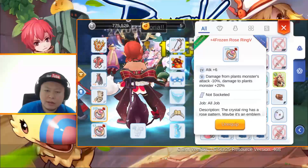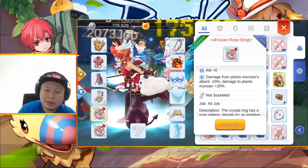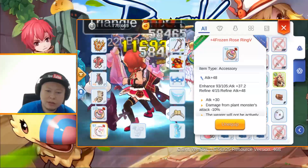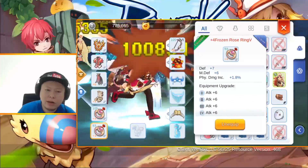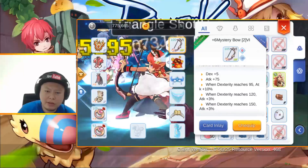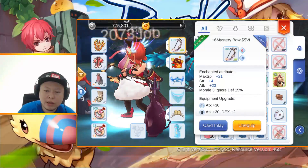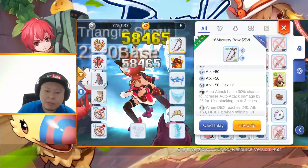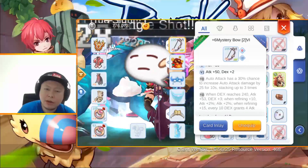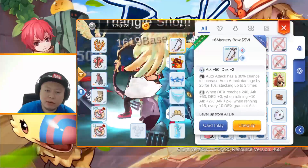The frozen rose ring gives damage to plants plus 20% at tier 5 upgrade. Use two of them and your damage improves significantly. I'm still using my plus 6 mystery bow with inner revenge 15%. You can upgrade it up to tier 8, but tier 6 is already good enough for triangle shot.